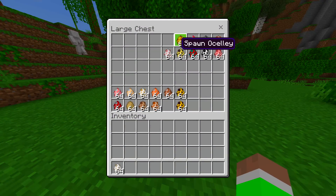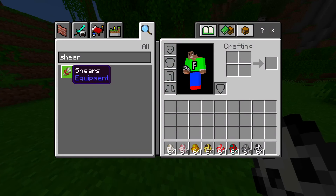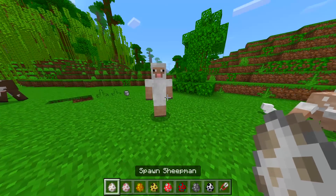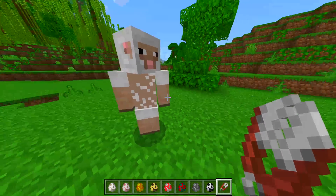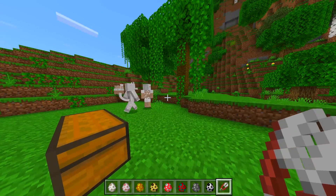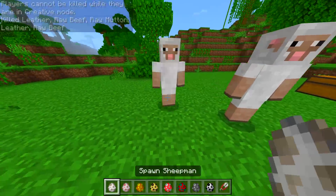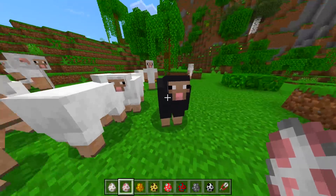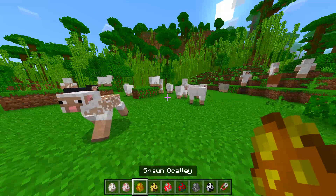Next one — can we actually shear the sheep? Let's get some shears and test that out. Normal sheep you can shear with shears, and then we got Sheep Man — and yes, it works the same way! That is sick. Doesn't look like there are different colors like normal sheep can have — gray, brown, black — but at least you can shear them, which is pretty cool.